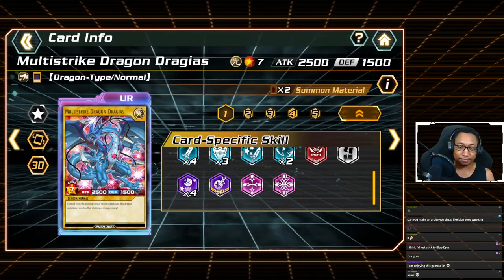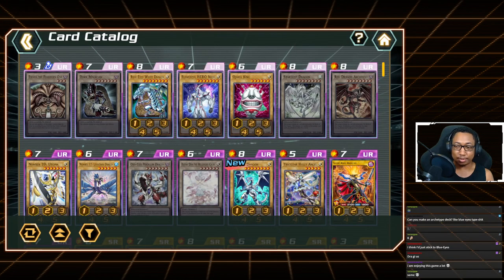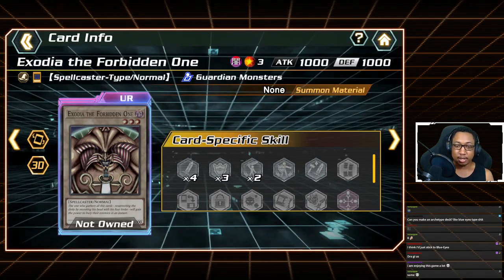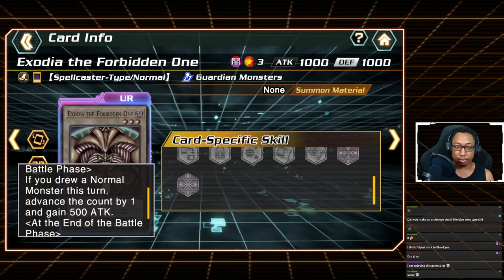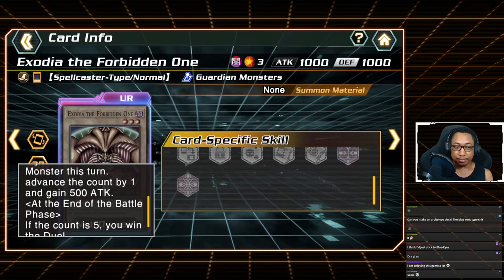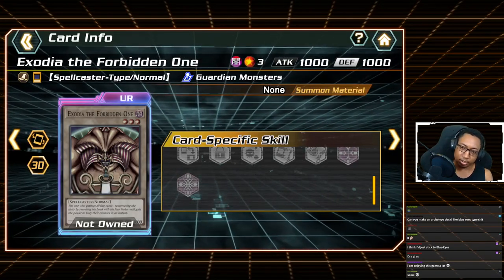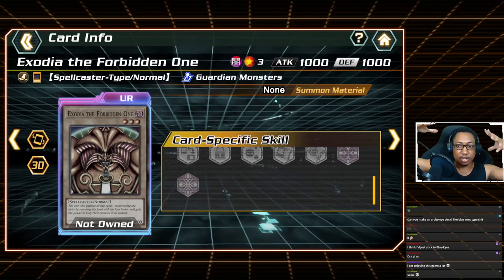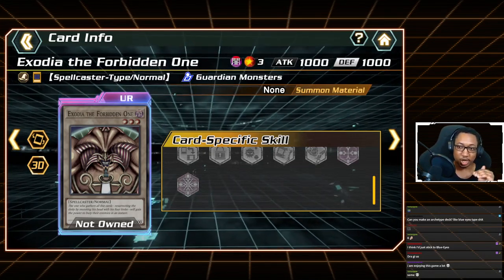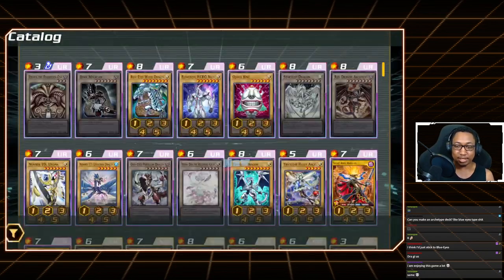That covers all the ace monsters. There's also Exodia, but you can't choose it — every time you draw a normal monster you get one counter, and at five counters you win. Exodia gains 500 attack per counter and acts as a guardian monster, meaning opponents attack Exodia instead of your life points. Once Exodia is destroyed your entire strategy is done and you're left with a deck full of vanilla monsters. Maybe a video on Exodia later.